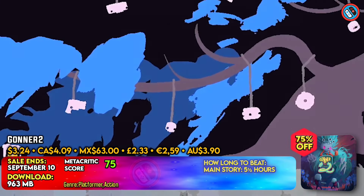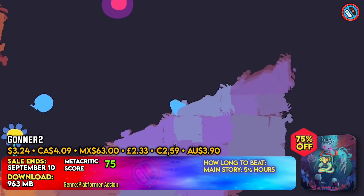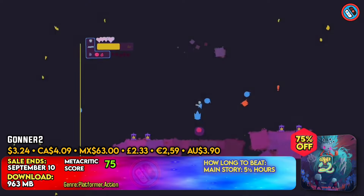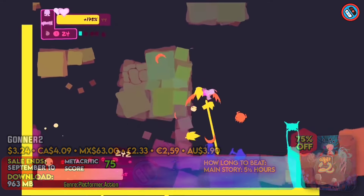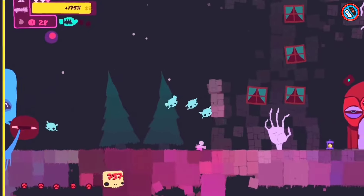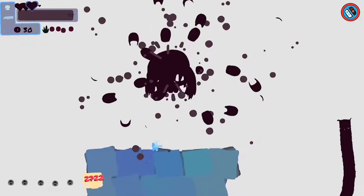GONNER 2 is a roguelike platformer game that follows the hero Ike, who is sent by death to assist in the elimination of a strange entity. Procedurally created stages, bright graphics, and exciting mayhem characterize the game. It is a sequel to the award-winning game GONNER, which was recognized by the IGF.